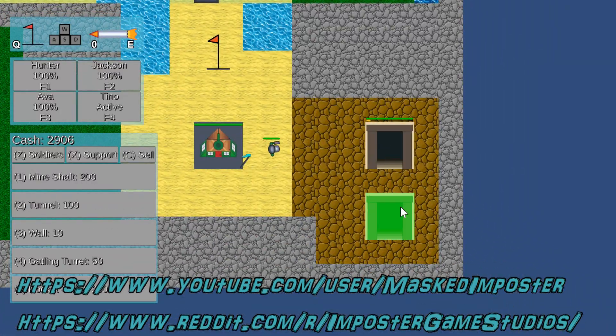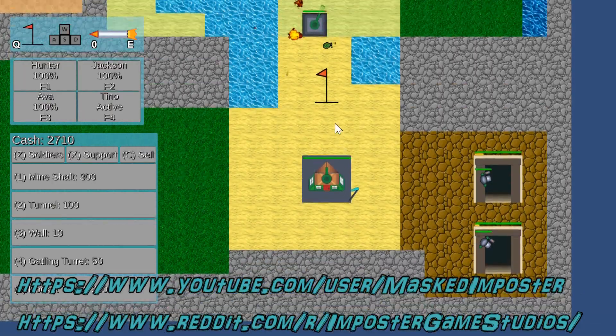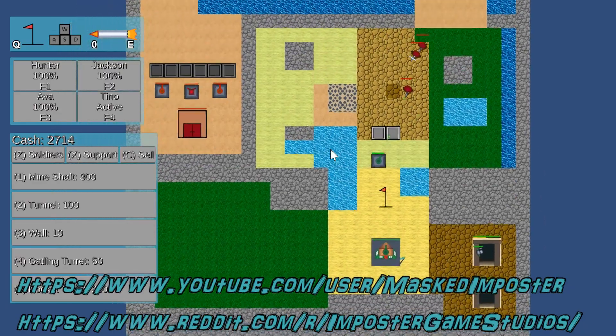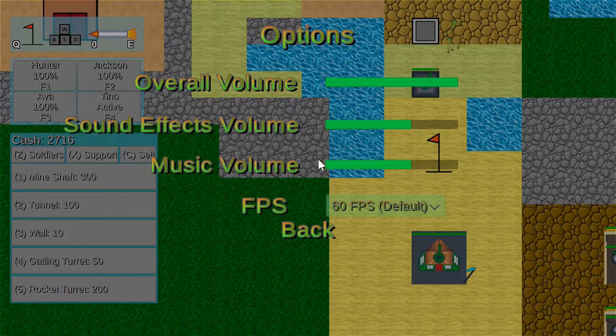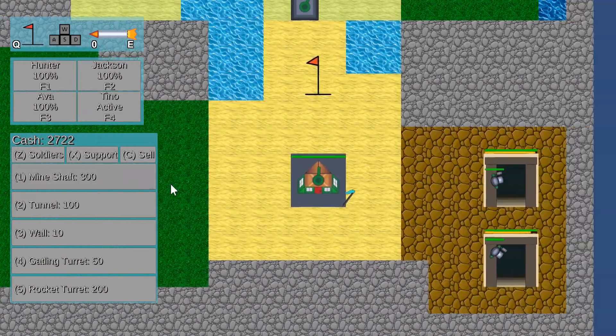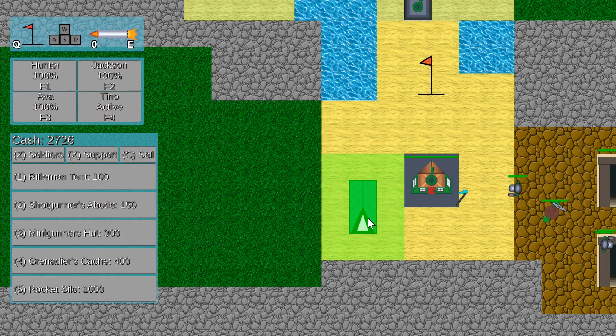I'm going to start out by making some money. This building is still invincible, so you'll notice it looks a little different — or a lot different. There are sound effects now, which I find a little bit annoying so I like to turn them down. Hopefully when I get music in it'll sound a little bit better.